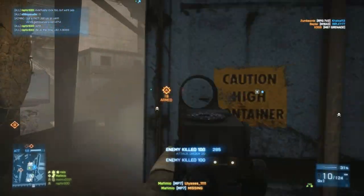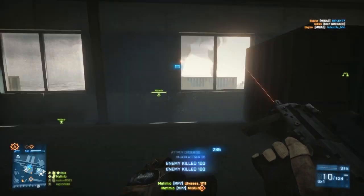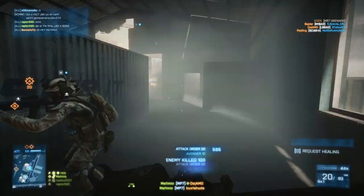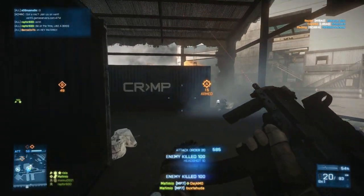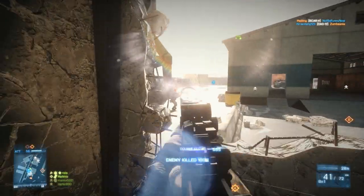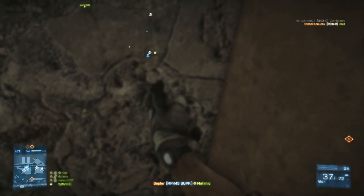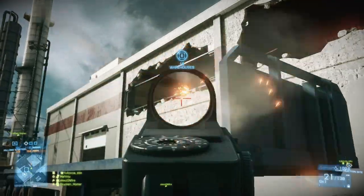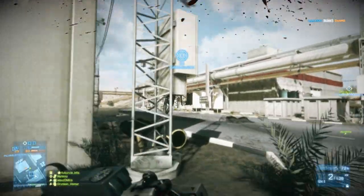I've outlined some classes that I think will really benefit from this weapon. The first class I would recommend is the Recon, because the Recon class has the motion sensor mines. If you place that down in a location where you know there's going to be a lot of foot traffic, you can really lock down that location because you're going to have the jump on your enemy, a weapon with a high rate of fire, and you're going to be able to take them out very quickly.